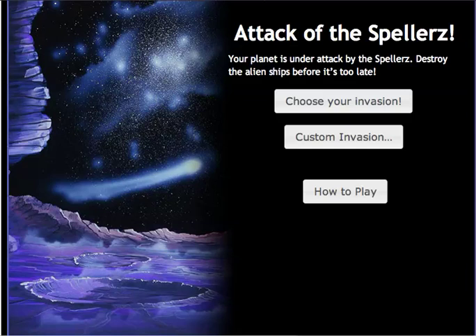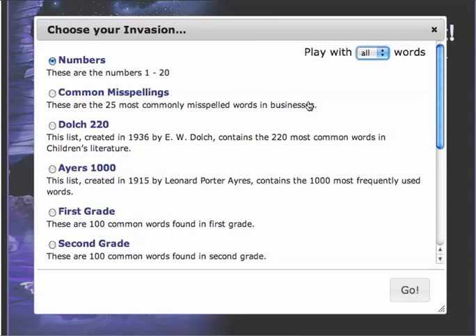The first thing I need to do is choose which gameplay I want to do. I can choose my own invasion or I can make my own custom invasion. If I click 'Choose Your Own Invasion,' I can include preloaded word sets.